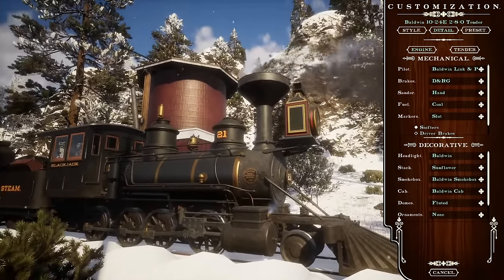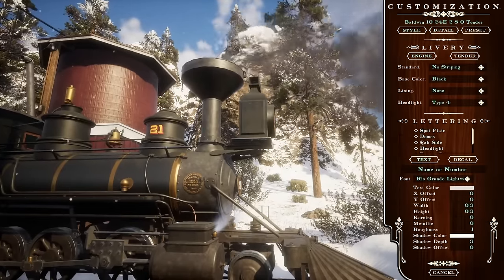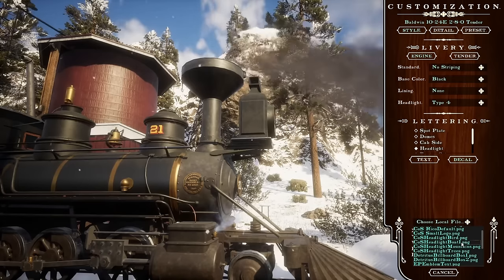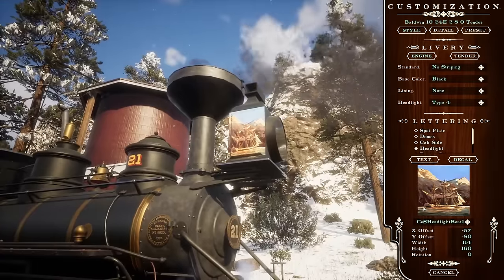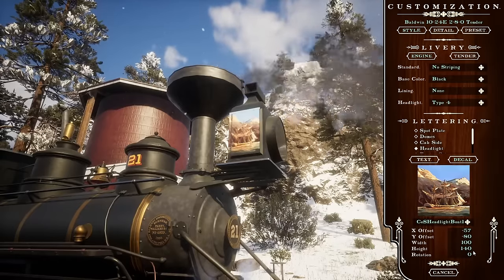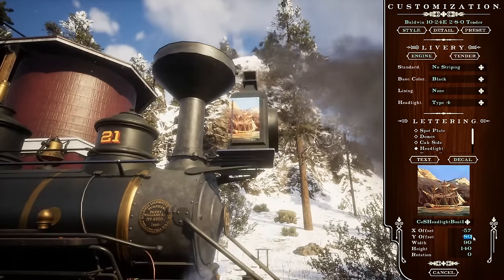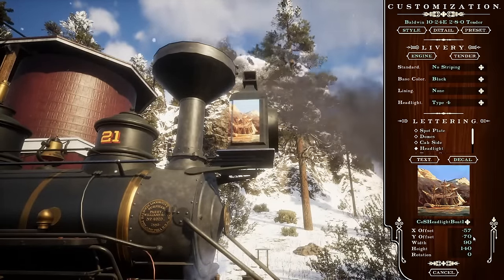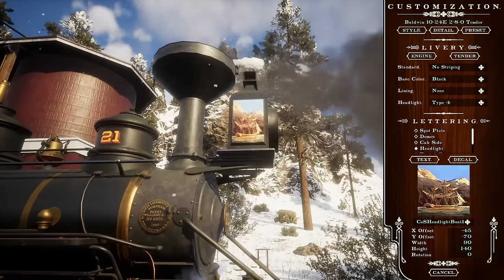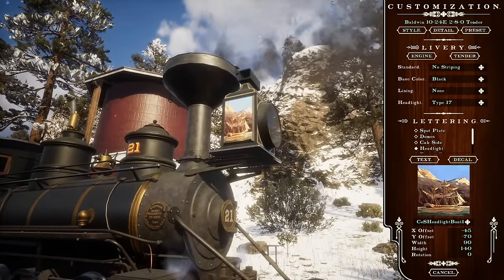We'll add a Baldwin headlight and there we go. But that's not all we can do - we have many customization options, and we were talking specifically about text and decals. Let's get a nice decal going on here. We'll go back to style, go to the headlight, make sure we have just the headlight selected, go to decal. I like the boat - I'm going to put the boat on the side. Maybe make it just a tad smaller, maybe a hundred pixels. These are pixel sizes, by the way.